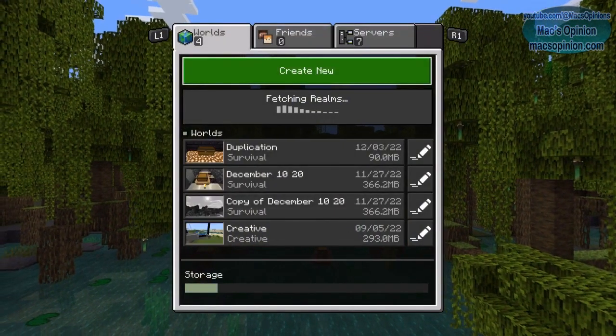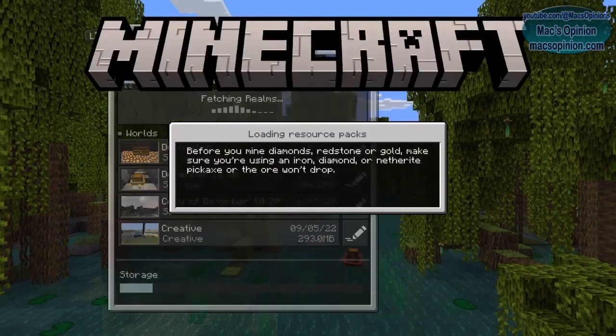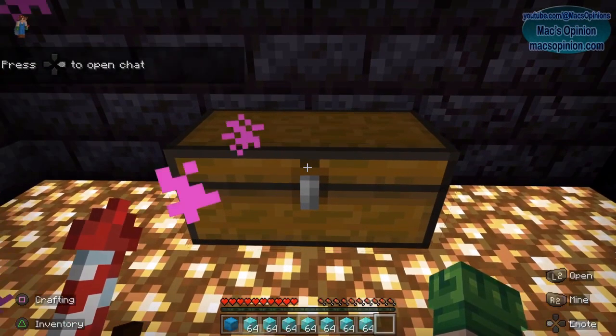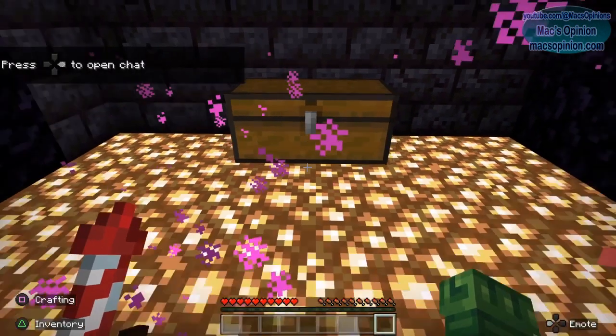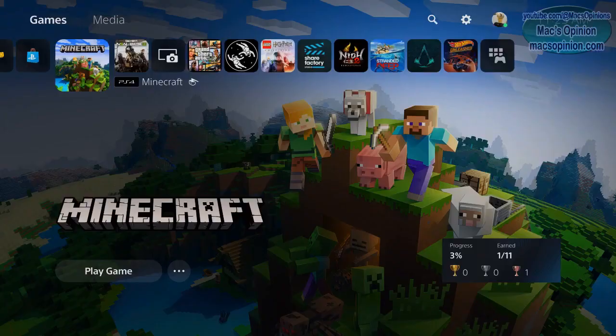Once you're out, just reload your saved world like so, and once that loads back up, just wait in here, open the chest, and put the items from your inventory bar only into the chest, then back into the nether portal, and about three to four seconds later force quit.